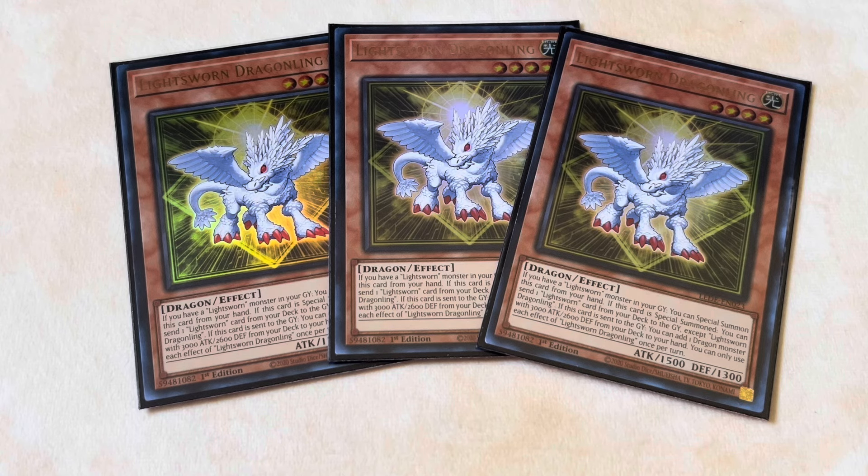On top of that, when it goes to the graveyard you can add any Dragon Monster with 3000 attack and 2600 defense from your deck to your hand. We're only playing Punishment Dragon because that's the only card with synergy in the Tier Limit portion, but that effect is there to get Punishment Dragon whenever we need it.